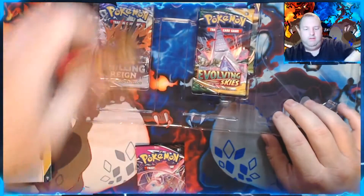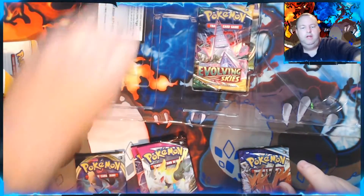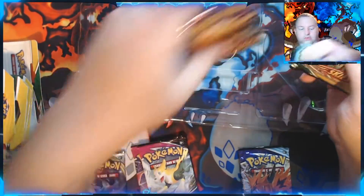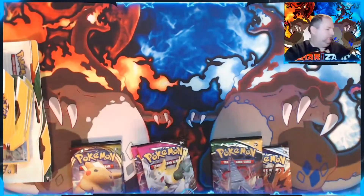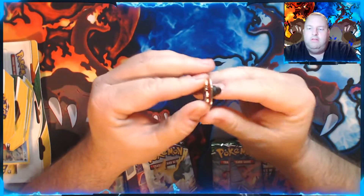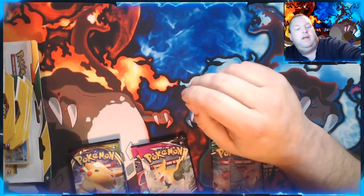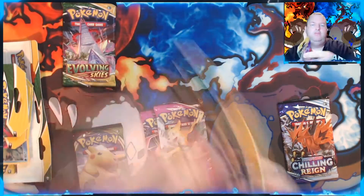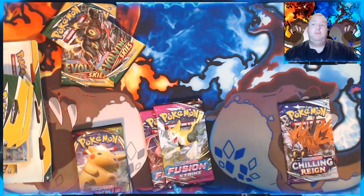Let's go ahead and get the packs out of here. So we have two Fusion Strike, one Chilling Reign, we got a Rebel Clash in here — not bad. Here's your code card right there. And we have a Vivid Voltage as well. And I almost forgot the pen — here's your Flareon pen that comes with this. That is really cool. I don't think it does anything, but you got like the flames right here. That's a really cool pen; I definitely am going to have to add that to my collection. Let's get these open and that three-pack open and get to opening all these packs.